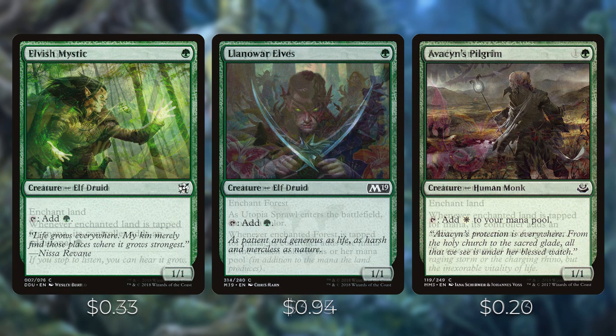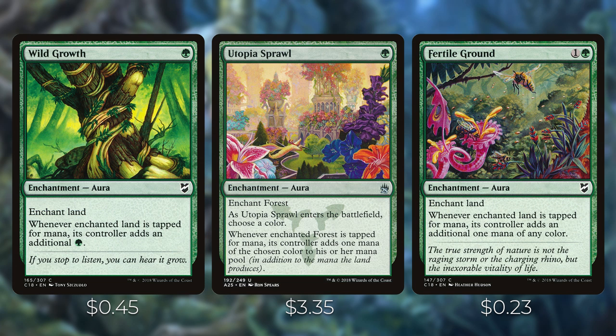Wild Growth is one green for an enchant land — whenever the enchanted land is tapped for mana, its controller adds an additional green. Utopia Sprawl is one green for an enchant forest — when it enters you choose a color, and whenever the forest is tapped for mana you add one mana of that color. Fertile Ground is one and a green for an enchant land — whenever tapped for mana, its controller adds one mana of any color. These enchant-land auras are really good because they have synergy with Siona and can be pulled off the top of your library with her trigger.